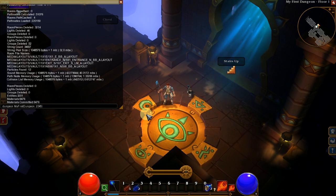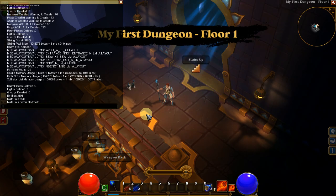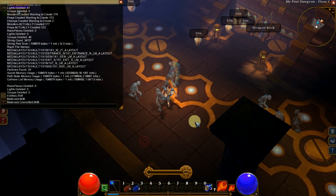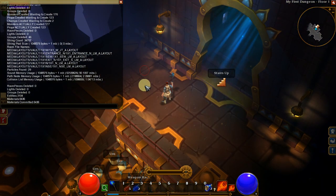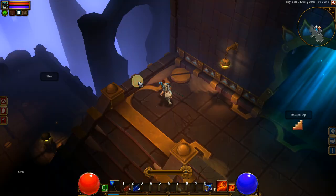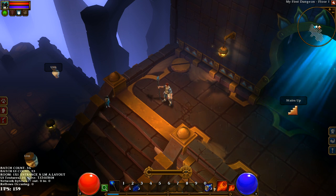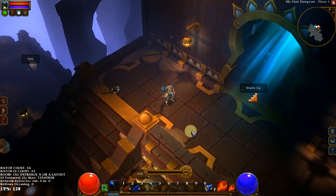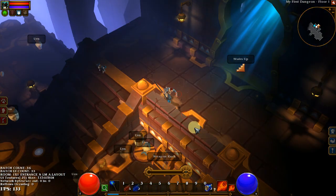So you just have to use a different seed if you want a different dungeon. I'll use 2345 as my number, hit Enter, and that will generate the same dungeon but different. The only other thing I wanted to mention was the debug menu that we turned on in the settings file. If you hit Ctrl+F, it opens this little information pane down here — that's what the debug menu does. A little bit of information doesn't hurt.